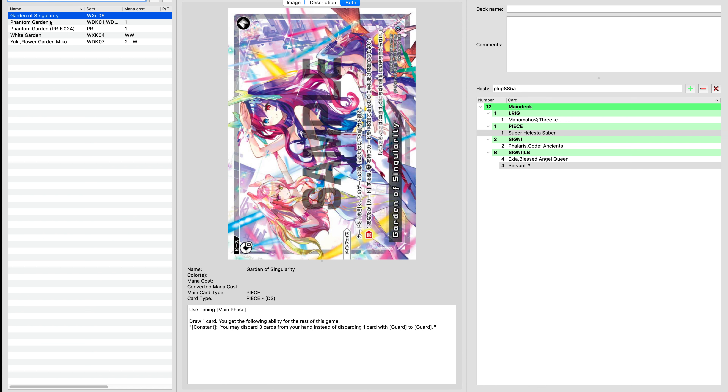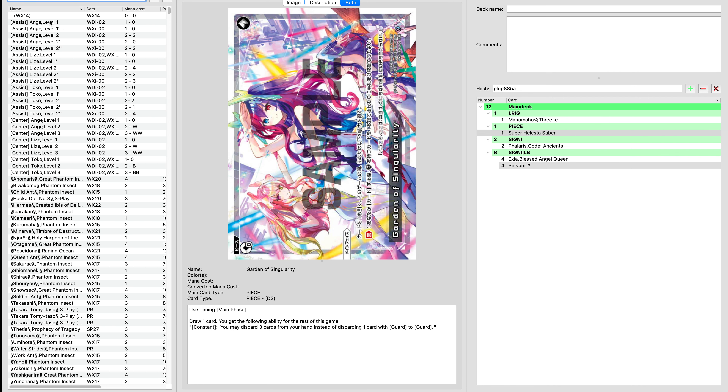What Garden of Singularity allows us to do is we can always discard cards from our hand, and that'll let us freely guard whenever we just discard cards from our hand. With the fact that we're getting back Maho Maho and probably getting back guards with Maho Maho, I don't know if we really need Garden of Singularity as the choice option. Of course, there's always other options too.